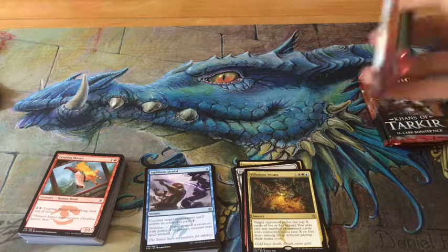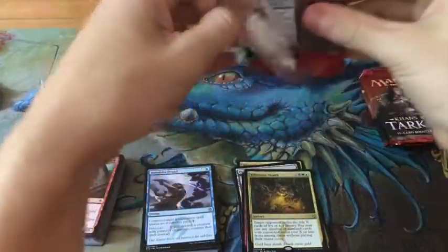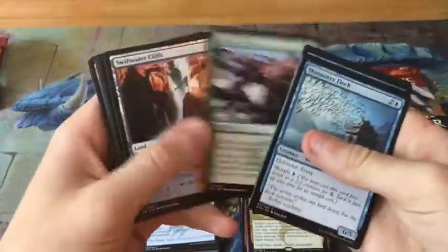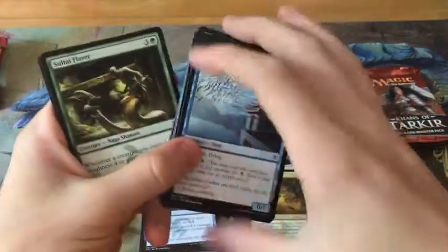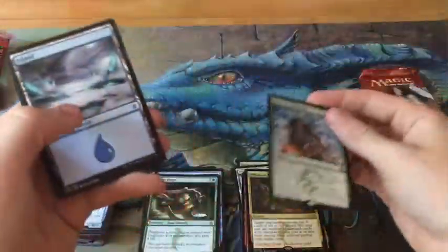Sorry for the cut there — I had to deal with something. Continuing on. Yeah, like I was saying, Villainous Wealth is a little iffy, it's not that good. But you can make it work if you really want to — any card can really do work unless it's absolutely awful, and there are cards like that. See the Unwritten — our first Mythic! So that puts us at one Mythic so far.